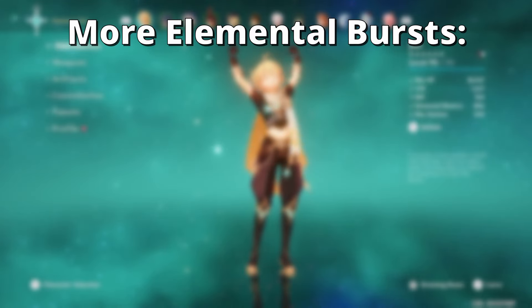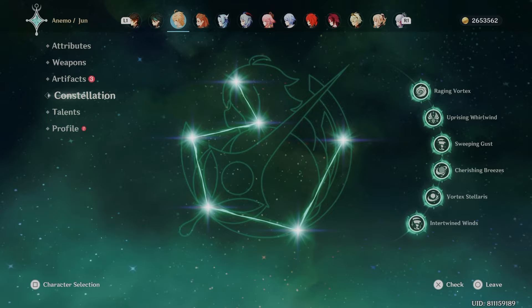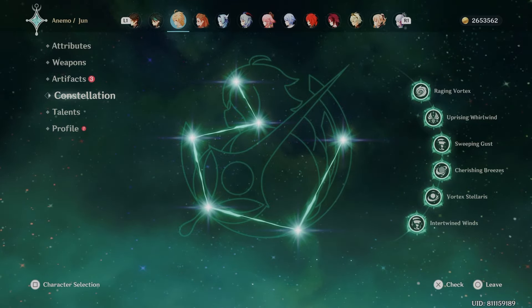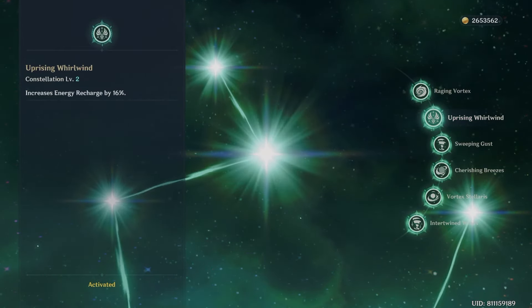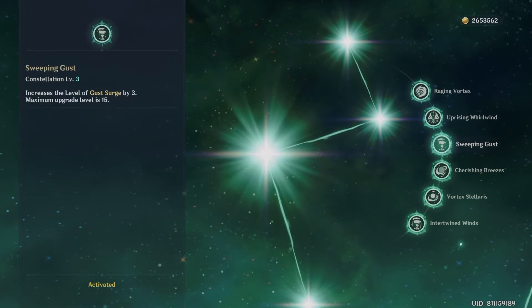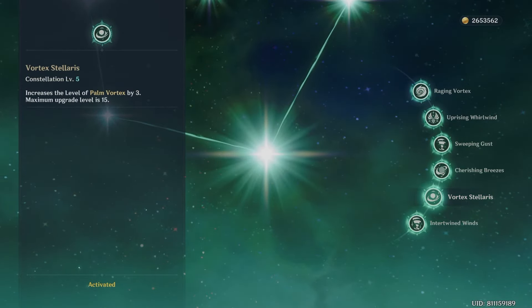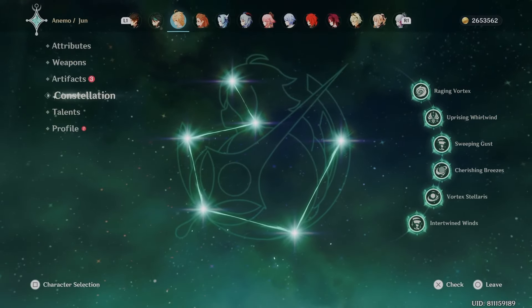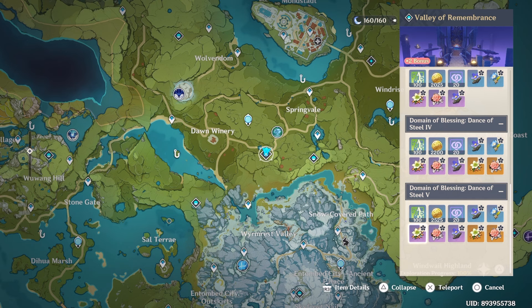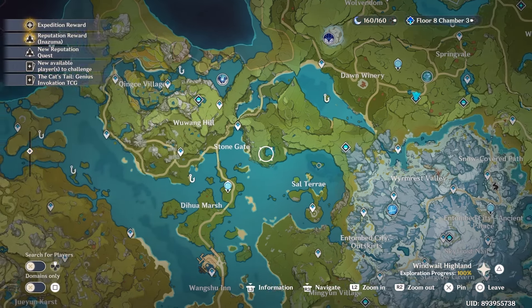Do you want to be able to use his burst more often? Switch out the weapon or an artifact, or both, for ones that give energy recharge. Constellations essentially improve on what is already there — like a damage buff or increasing skill levels — or add extra effects, like the first constellation that adds a pull effect to the Traveller's elemental skill, or constellation 6 which adds debuffs to the Traveller's elemental burst, improving his support capabilities. As you play through, you will unlock more areas and artifact domains that will introduce different artifacts to change up your playstyle.